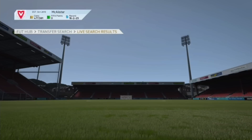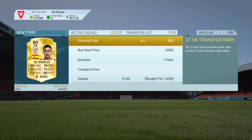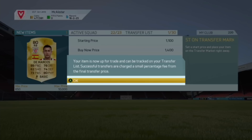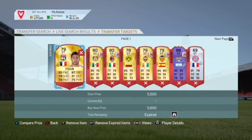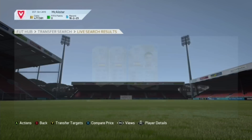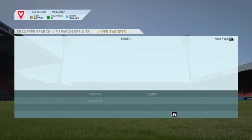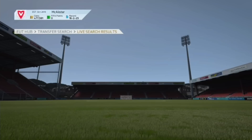You might make a 200 coin profit, but don't forget that all the little profits do count. It can be 200 coins, it can be 500 coins — it doesn't matter. If you do two flips at 500 coins that's 1,000 coin profit. Two flips at 200 coins is 400 coins profit. It all adds up in the end.